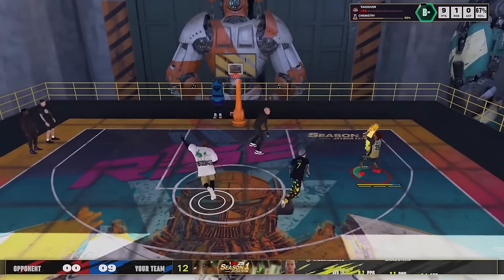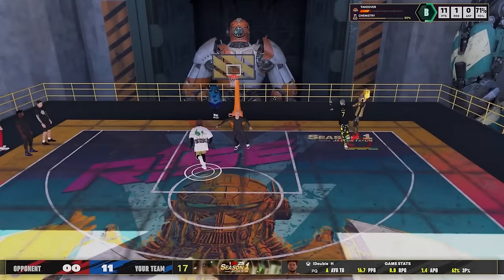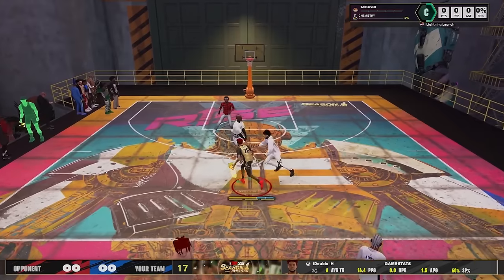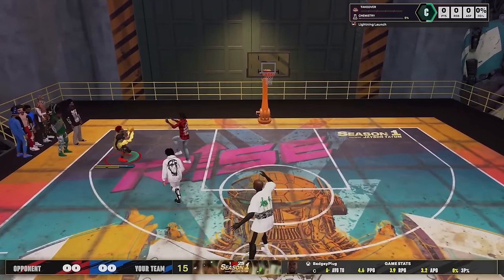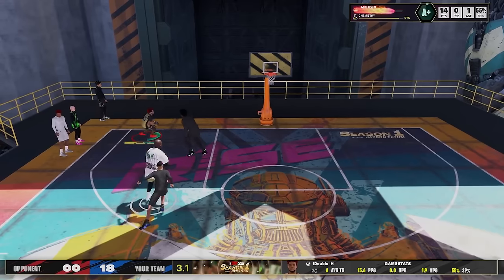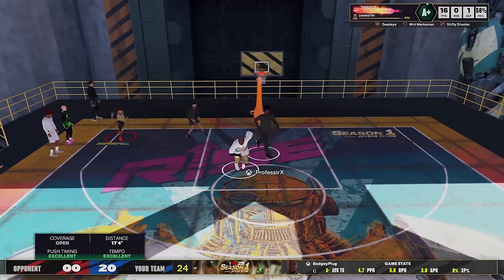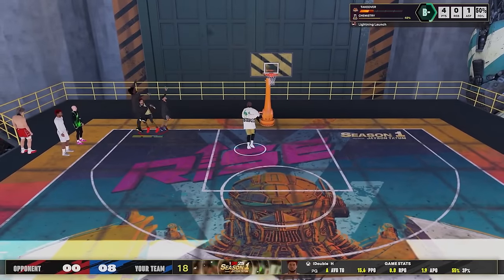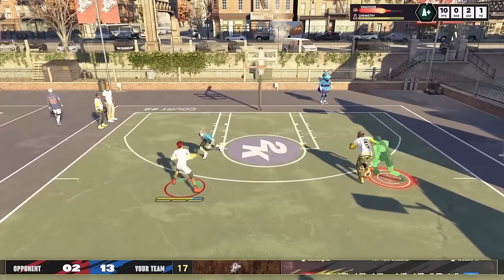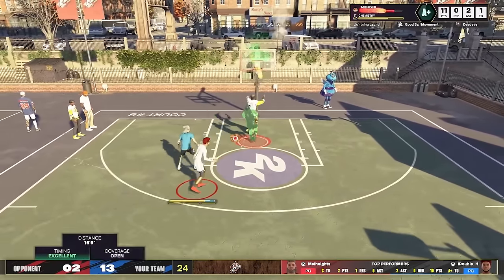Starting off with some shooting clips — I don't have a ton of footage, but definitely enough to show how well this build shoots from the mid-range area, what the defense looks like, and the drills you can do in my court. As you can see, Legend Mini Marksman — I don't know if that's the badge affecting me getting opens even when I'm falling down, but this build from the mid-range area is obviously lethal. I'm making reds, hitting shots falling on the ground, people are jumping at me, I'm spinning through two defenders.